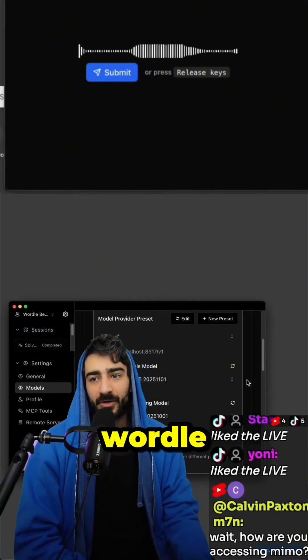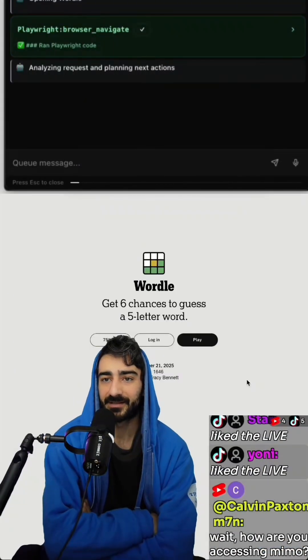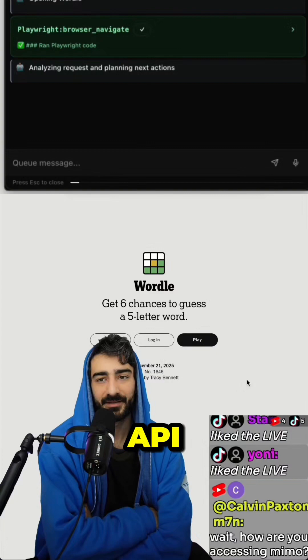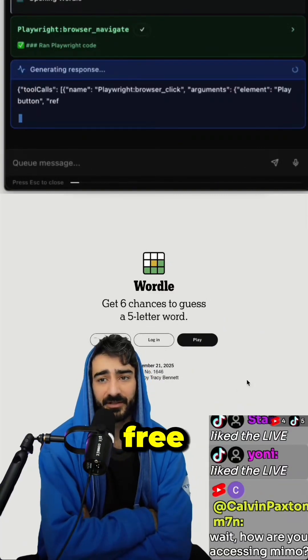Solve Wordle Online. How am I accessing Memo? I was using the Xiaomi provider itself — I think you can go to their API page and get an API key. But you can also access it through OpenRouter for free.